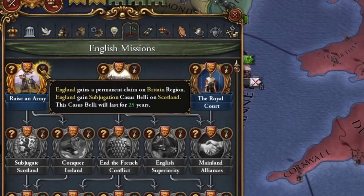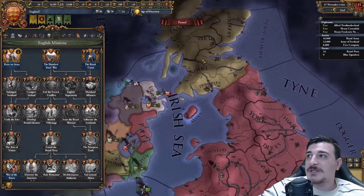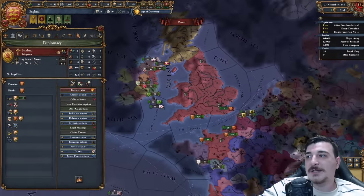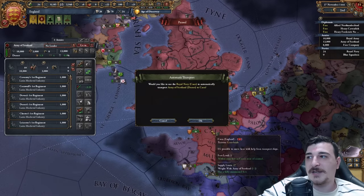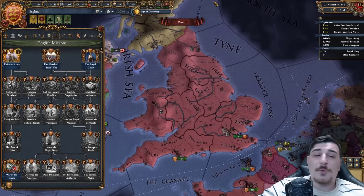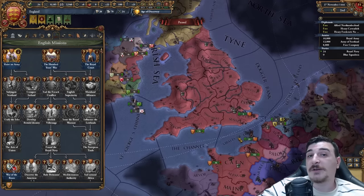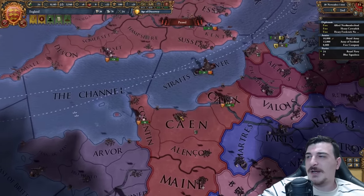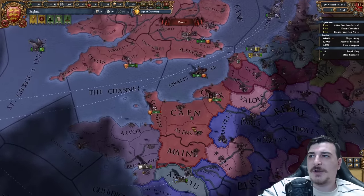We also got the Raise Army mission done, meaning we can get a subjugation CB against the Scots and permanent claims on all of the Irish lands. However, I'm not going to attack the Scots just yet because I need to finish my war with the French first before I do anything else, which is why I'm going to wait before I click on this particular mission. I'll also be focusing on military points since we're going to be needing that extra military.